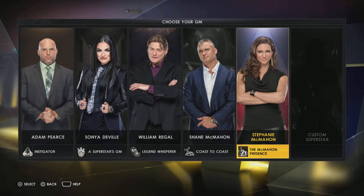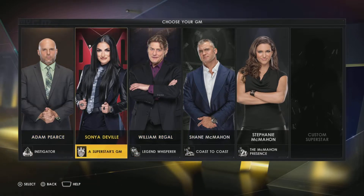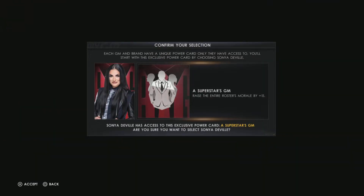We could also use a Custom Superstar, but I don't have one. Now, I did say I'm doing GM mode with David on his streams - in that one I chose Stephanie McMahon and he chose William Regal. For the sake of being a little different and figuring out how each ability works, we're not going to choose those two. We'll decide between Shane, Adam Pearce, and Sonya Deville. Based on the abilities, I'll probably do Sonya Deville - having that morale boost of 15 will be nice, especially when everyone's trying to leave. So we'll be Sonya Deville.